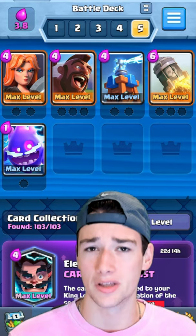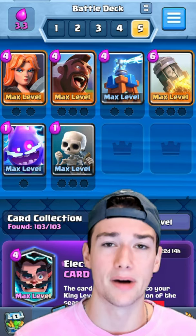The Electric Spirit helps reset things like Inferno Dragon for your Hog Rider to absolutely crush, and obviously defensively it can certainly do a good job against swarm units. Skeletons is the best cycle card in the game in my opinion, so definitely want to include that.